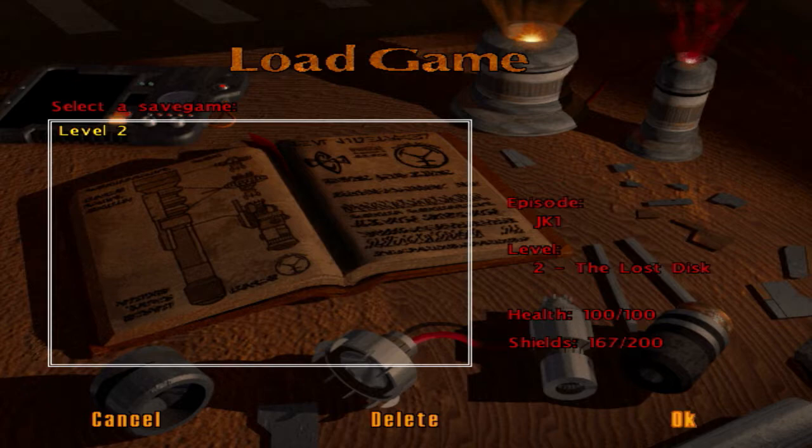I had to replay this level a few times so I know where all the secrets are. There are a total of eight secrets in this level, and there are a few new enemies. So let's get going — hopefully I don't screw up and die.